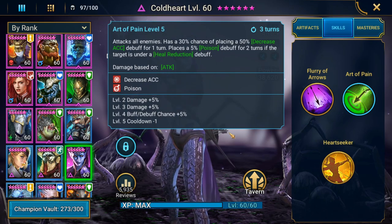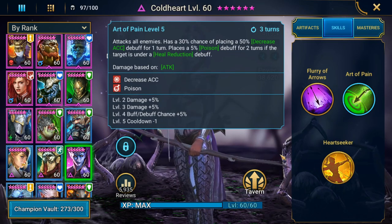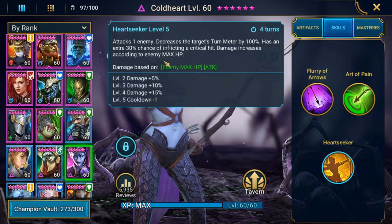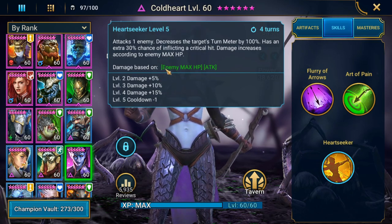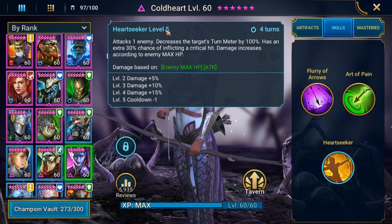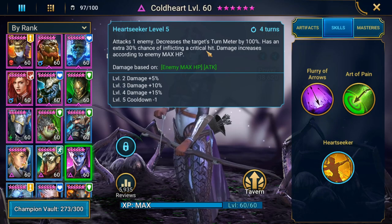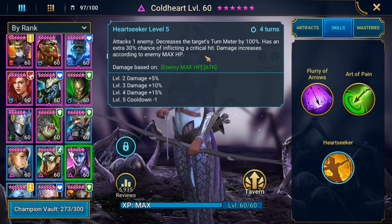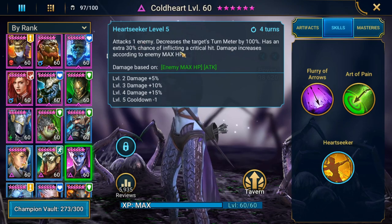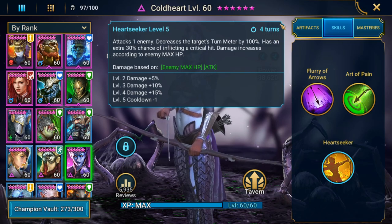Her main ability that she's known for, which really brings her up to a different tier in the Spider Dungeon as well as Fire Knight, is her Heart Seeker. She is one of the few champions in the game who can do damage based on enemy max HP. It attacks one enemy, decreases the target's turn meter by 100% - a full drop - and has an extra 30% chance of inflicting a critical hit. So you only have to build her crit rate up to 70% to get full value out of this, which makes her much easier to gear. The damage increases according to enemy max HP, which is huge, and this books down to a four-turn cooldown.